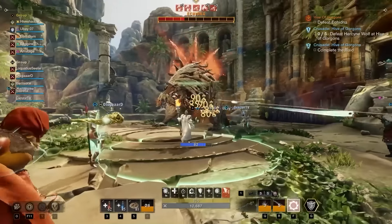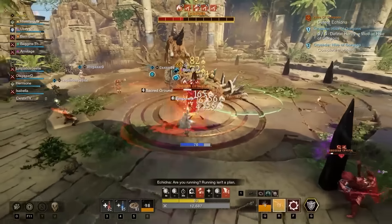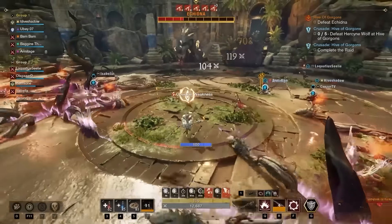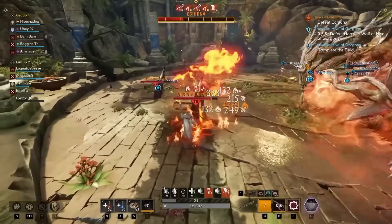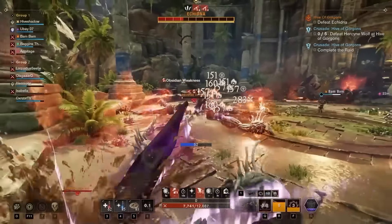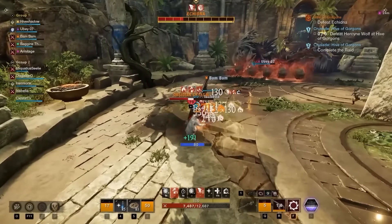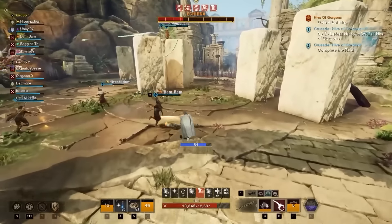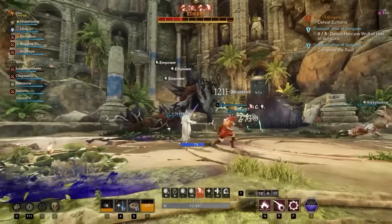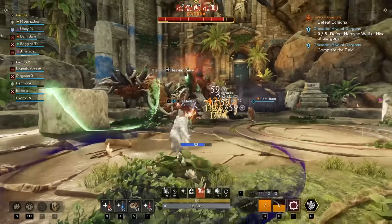After the spikes are launched, Echidna typically does the rocks mechanic or the jump if below 50% HP. Make sure you keep an eye on the boss while running to kill spikes. If spikes aren't dealt with quickly enough, they will glow purple lines and then vines will come out doing a large amount of damage to anybody nearby. Stay away from spikes that have been there a long time. If the boss is under 50% HP, get rid of all the obsidian crystals or it will result in a team wipe.